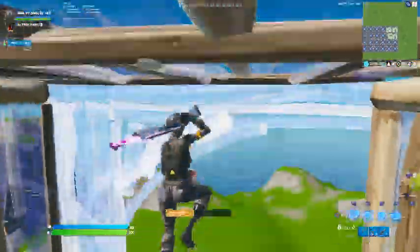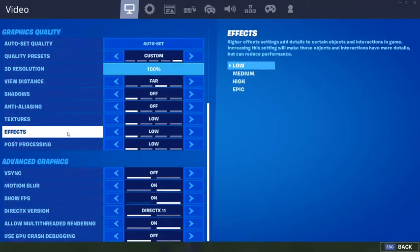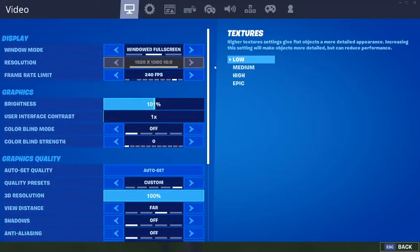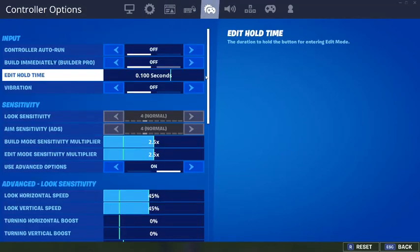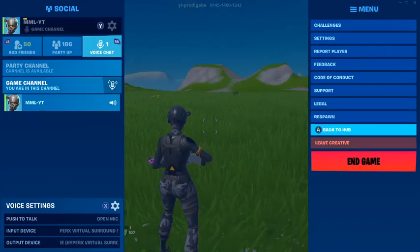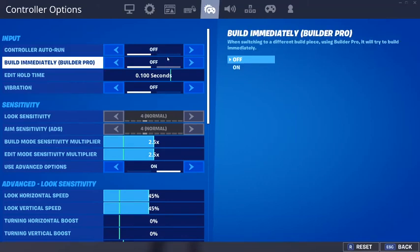Let me go to settings right now. Most of these initial settings are nothing unusual — I run 240 FPS. The important part is coming up. I have auto-run off; controller auto-run off is what I recommend unless you like it on, but it messes me up sometimes.